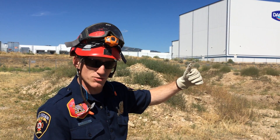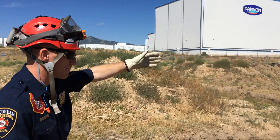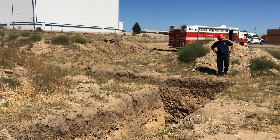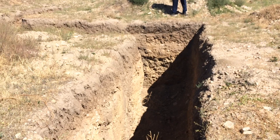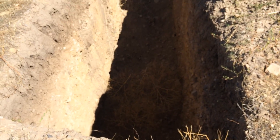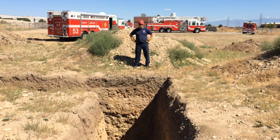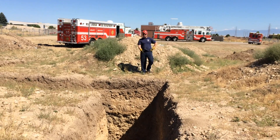So as that person directs me to a trench, first thing I need to do is get eyes on it. So I'm going to come with a partner, we're going to stay safely away from the trench edge, we're going to look down and verify the presence or absence or condition of a victim. Looking at this trench — your side of the trench looks solid, I don't see any sloughing, it looks nice. Your side of the trench looks good, sheer walls, no sloughing.